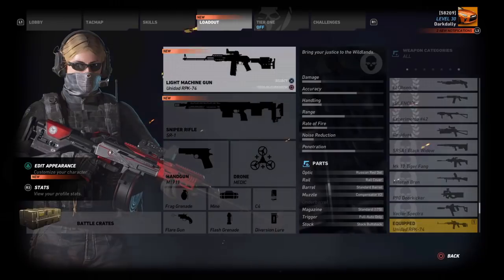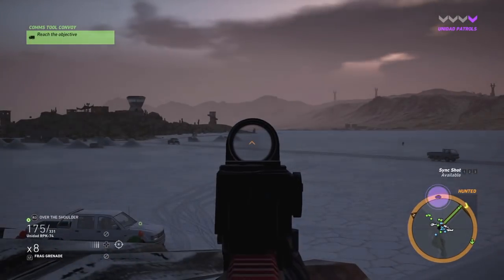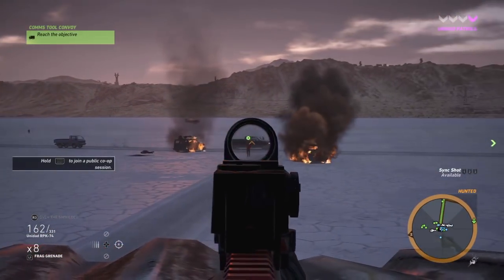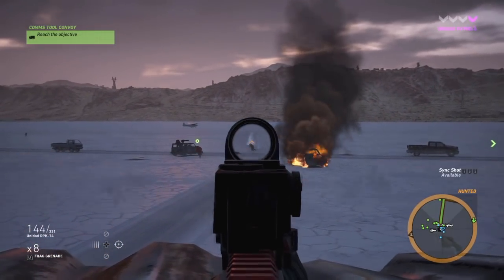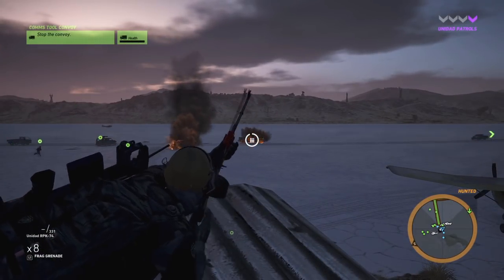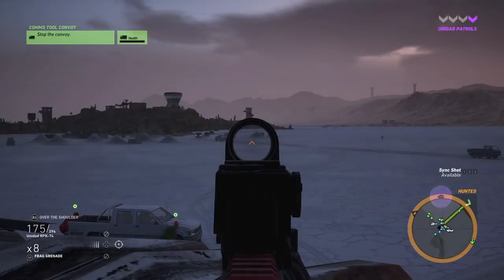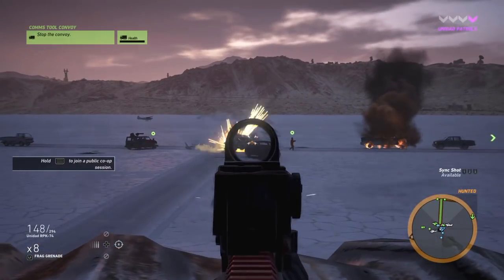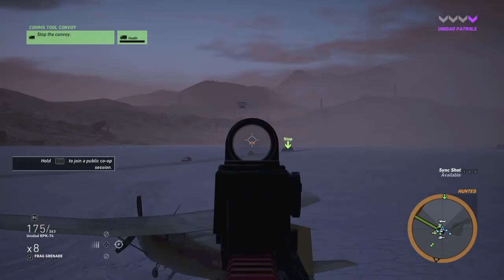Let's try it some more and see how holding off Unidad goes. Let's see if we can take this convoy as it comes — we're probably going to die at some point, but I want to see the effectiveness before that. Comparing it with an assault rifle perhaps wasn't the best because you don't use it exactly the same way. I guess an LMG's role in Ghost Recon Wildlands would be suppressive fire.